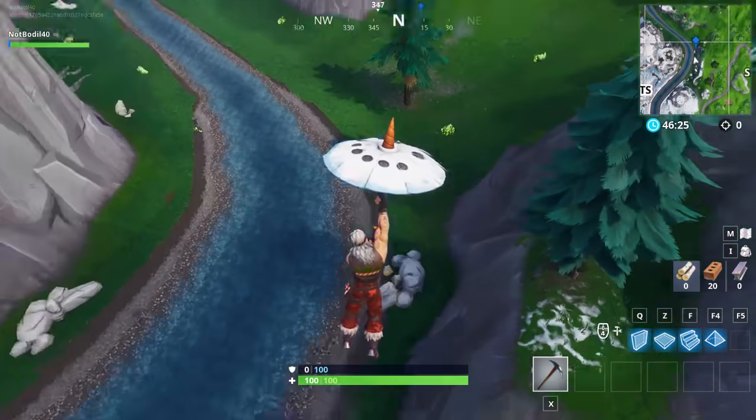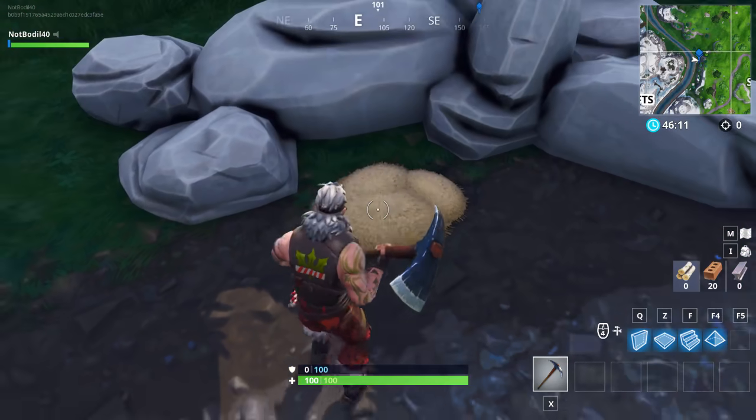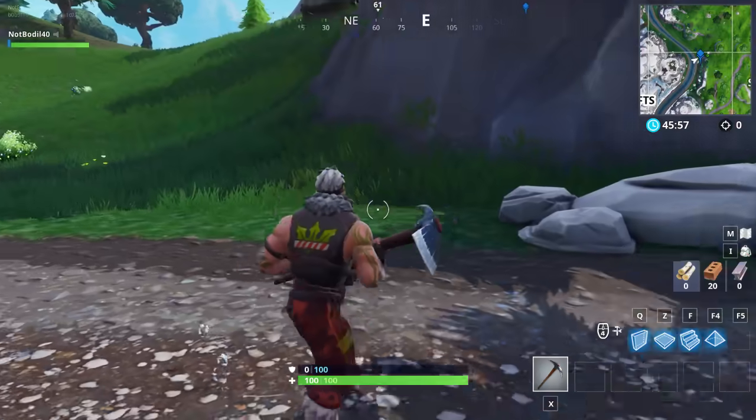Location number three is on the minimap below Tilted Towers to the right of Shifty Shafts. This haystack is kind of hidden near a stone, but it's not too hard to find once you know to look for that stone.